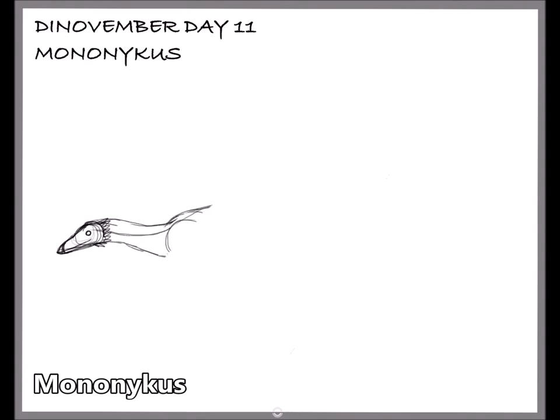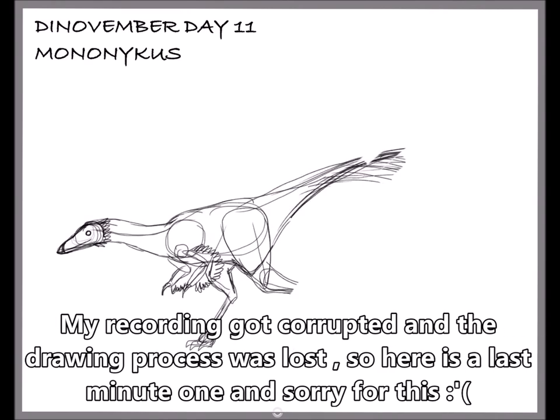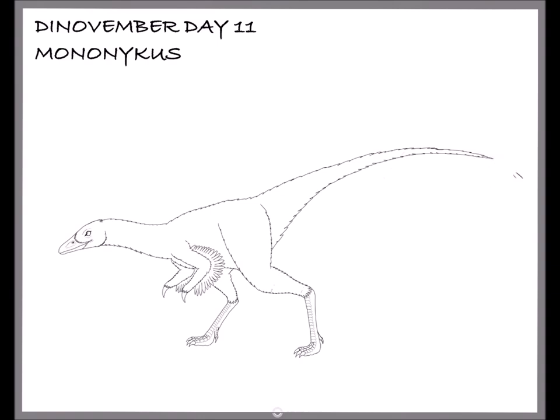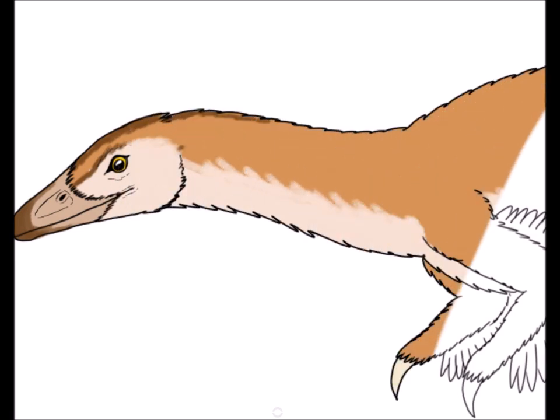The first dinosaur is the Mononychus. Mononychus was a small theropod that lived in Mongolia during the late Cretaceous period, about 70 million years ago. The name translates to 'one claw' due to its forelimbs only having one claw. This claw was most likely used in foraging termite mounds or insect colonies, as they are insectivores, meaning their diet consists primarily of insects. I guess you could say its diet is quite buz-z-zarre.